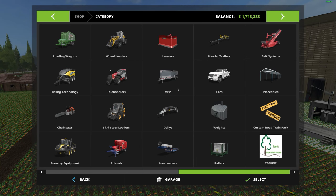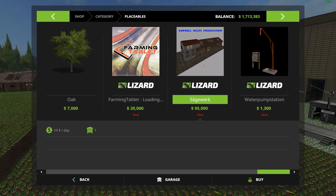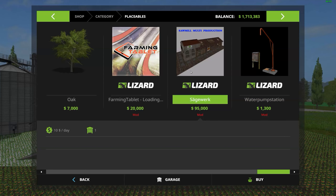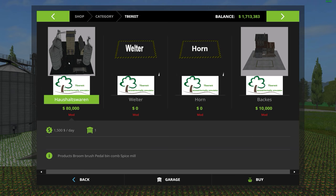Let's go over to the shop. Under placeables you'll find the pallet mill — you need this to make pallets for the factory. It makes 30 stacks of pallets when you just put logs in; I'll provide the link below. The rest of the mod has its own category. There's your four different placeables: the main factory at $80,000 with $1,500 a day maintenance, and three sell points. One of the sell points is actually $10,000 — understandable since it's a building.